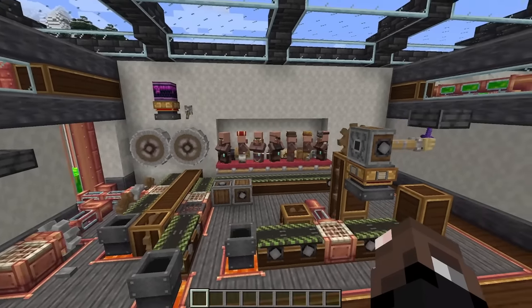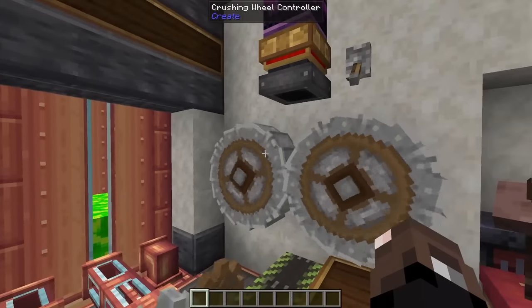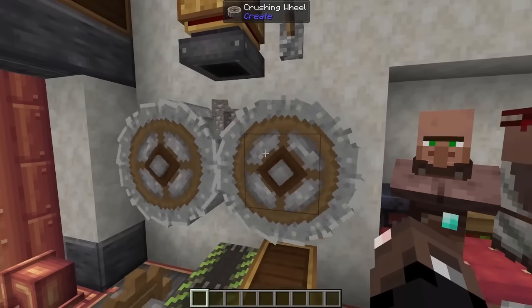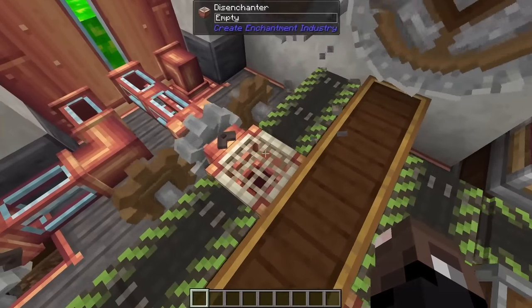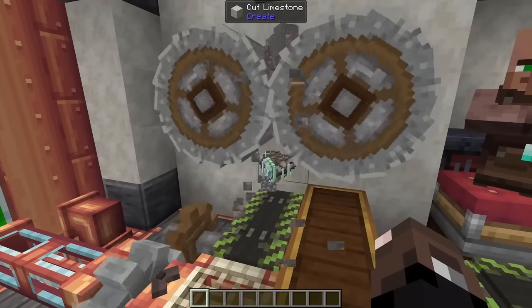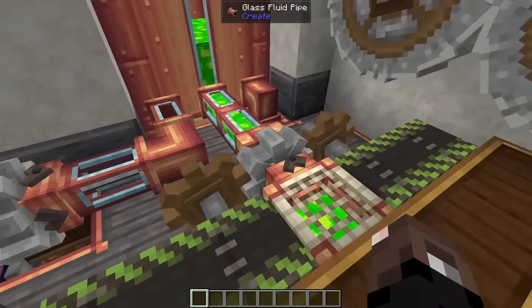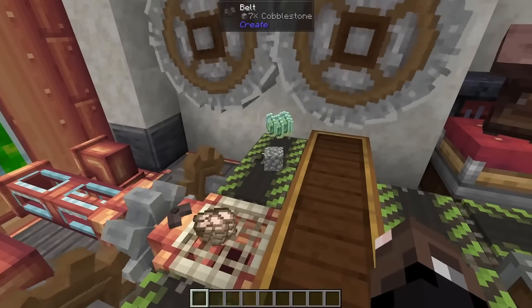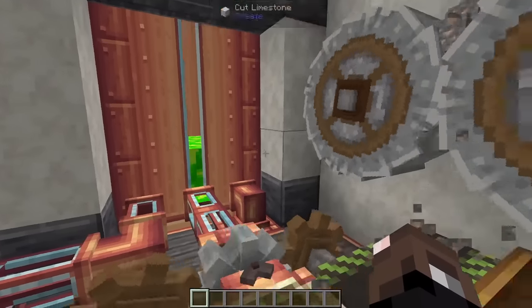There are a few ways we can semi and fully automate generating liquid experience. The first is our ore processing system. If you pump items into your crushing wheels, you definitely want to put a disenchanter on that belt line, because as soon as it's crushed up, the crushed ore or cobblestone will go over the disenchanter, and any nuggets of experience will go right into the disenchanter and into your fluid tanks.